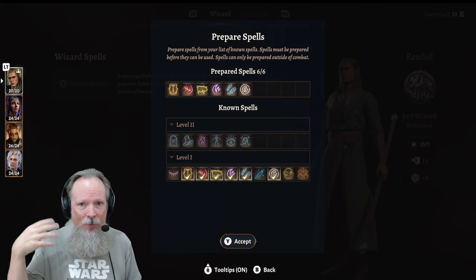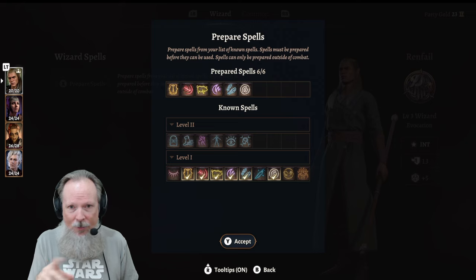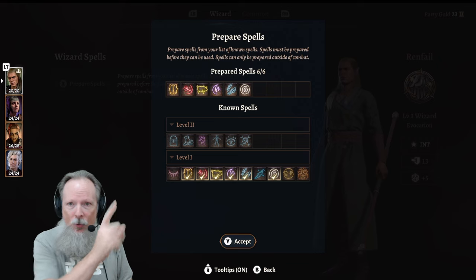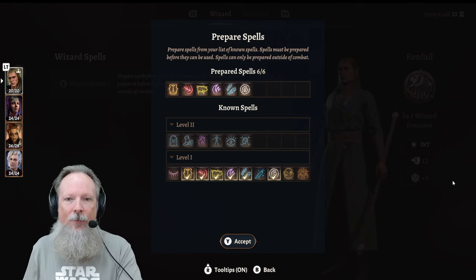You had to change them out, then do a rest, and that's not the case here. You can actually change them out on the fly as long as you have available spell slots to cast — then you can use anything in your prepared spells inventory section.